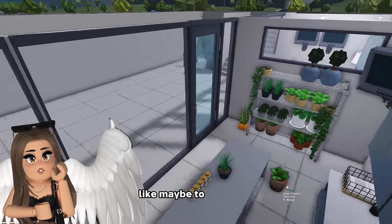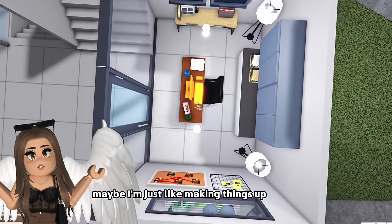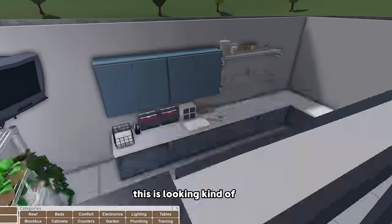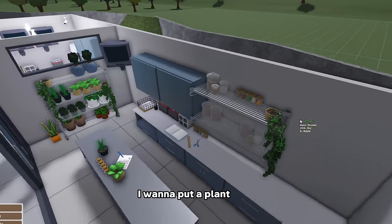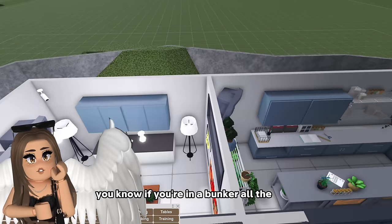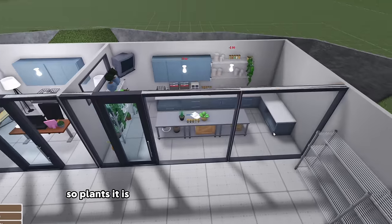Maybe they're studying some of these plants - maybe to see if they'll grow more or if they can use them a certain way. I'm just making things up as I go but I'm picturing this like what I would see in a movie. Okay this is looking kind of cool. This spot over here needs some love. I want to put a plant here - I like the green, it makes me happy. You know if you're in a bunker all the time you want stuff that's gonna make you happy, so plants it is.